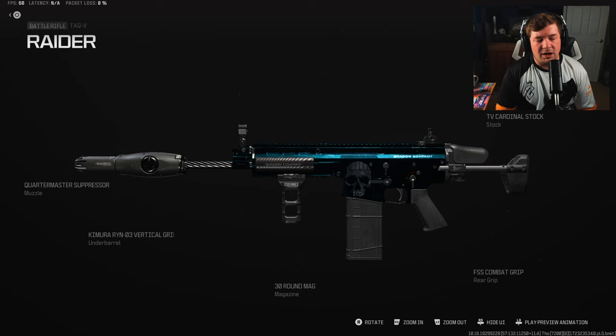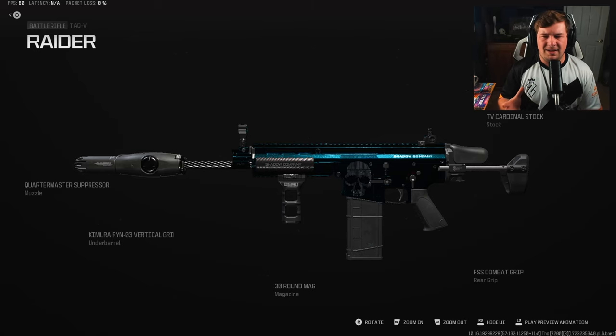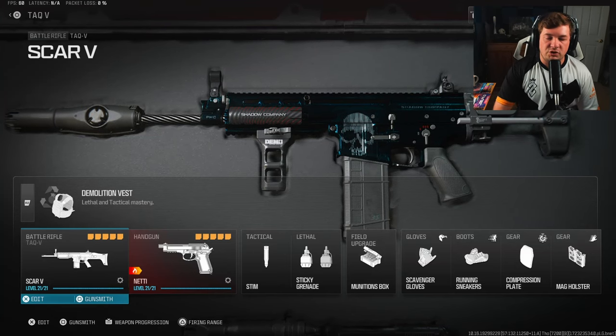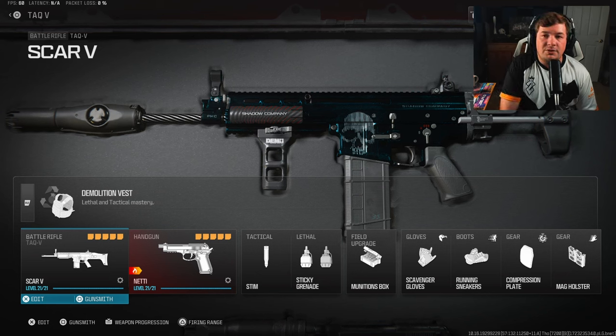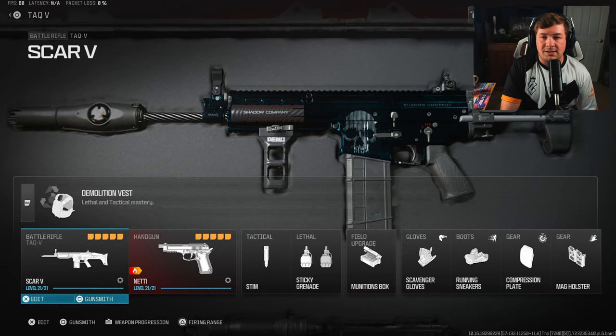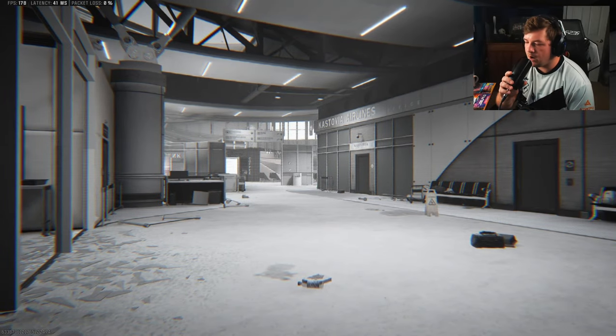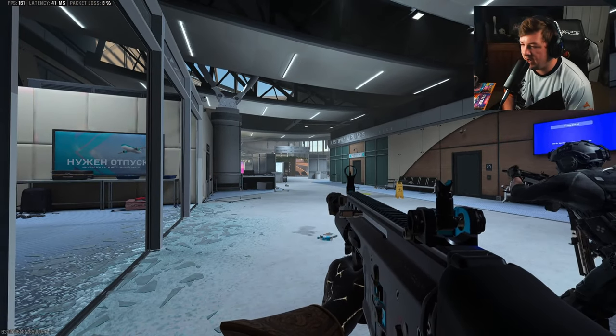I don't remember exactly who requested me to cover the TAC-V, but this is the best setup I could build. I know it's a little underwhelming — it's not exactly meta and I wouldn't even classify it close to meta. Is it usable? For sure. But it definitely falls within the category of weapons you're just not going to see a lot of. There's the rest of my loadout on screen if you want to copy it. We're going to jump over to Departures for today's gameplay where you can see exactly what I'm talking about. It gets kills, especially when you hit headshots it kills pretty quickly, but it's not the easiest weapon to use. Make sure you hit the like and subscribe button.